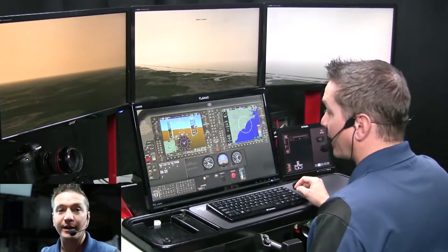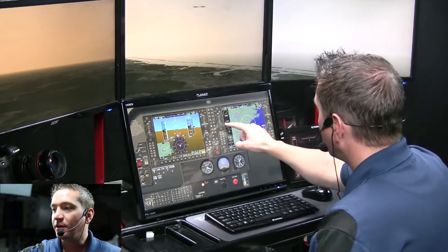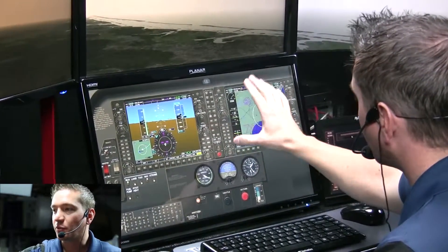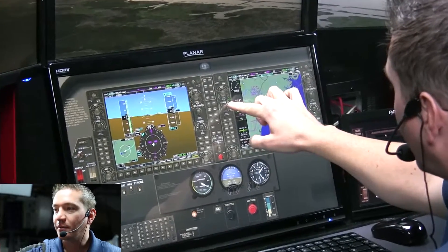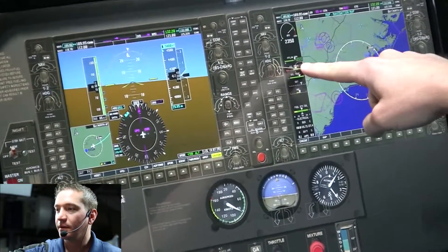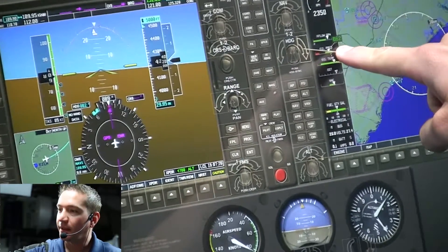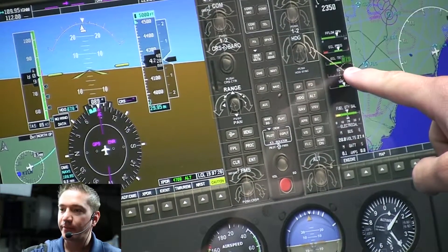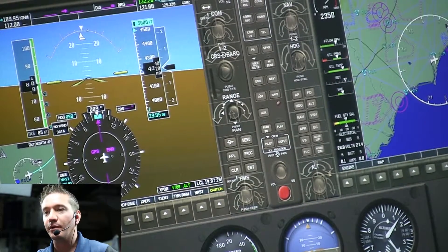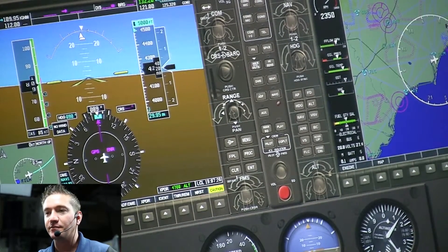Next thing we'll do is our heading bug. I use the MFD because it's more central. Take our heading bug, tap on which direction you'd like to roll it, come out a little bit, and twist in the direction you'd like to go. So that'll take us to 090. Right on the money — we're going to maintain 090, maintain 5,000 feet, and we're going to level out with a fixed power setting.